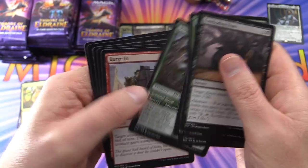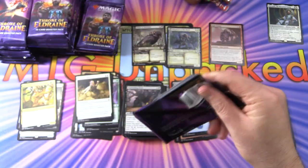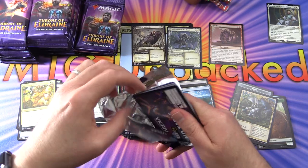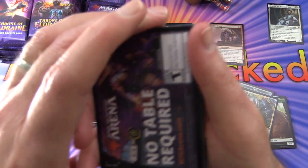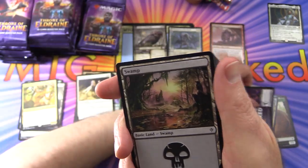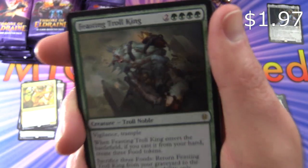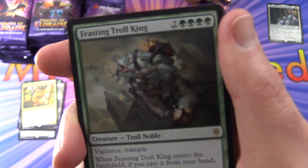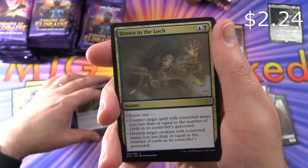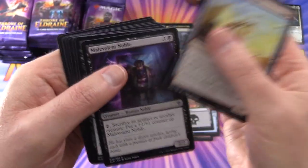Now I'm wondering whether those commons I'm looking for — Arcane Signet and Command Tower — are actually just in the collector packs or Brawl decks perhaps. Are you playing MTG Arena? Leave a note in the comments. We get a swamp and a Feasting Troll King — we have been trolled, people! Troll Noble, a Sorcerer's Broom, Drown in the Loch — that's sort of sinister — and Claim the Firstborn.